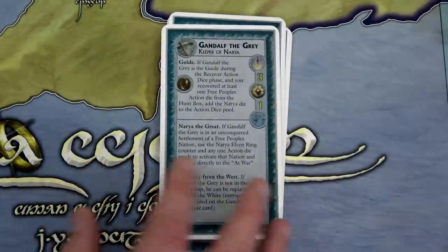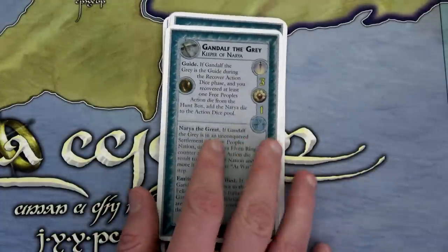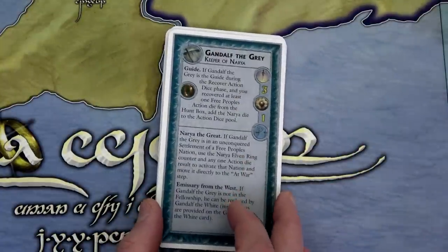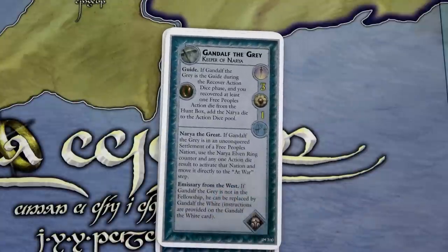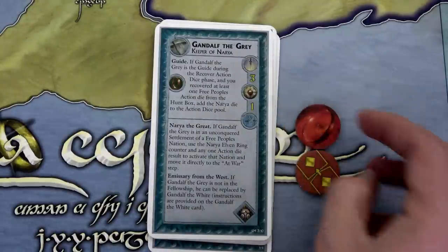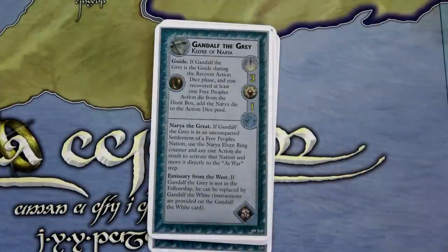If I was playing against an actual player, that player would not know if I had swapped any companions out, because they only need to see who the guide is — and the guide always starts off as Gandalf. With the Lords expansion, you can also have some companions start on the board in their designated homelands. I'm not going to do that; I'm going to keep all of them in the fellowship, because if you did do that, the shadow player would get certain tokens allowing them to do special abilities.